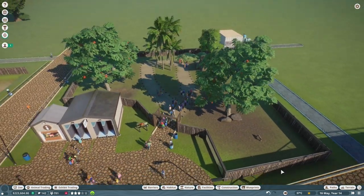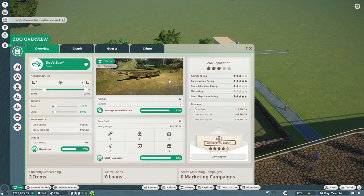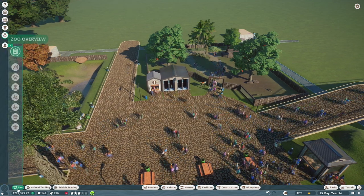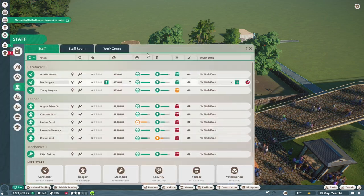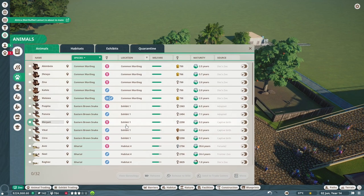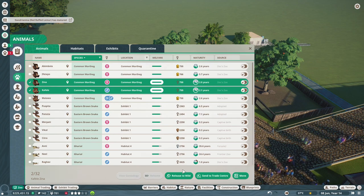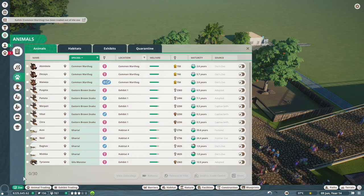If we have a look at our zoo overview - animal welfare is really good, I'm liking that. Probably time for another security guard - let's quickly grab one. Now let's see - we've got some more animals that just matured. This guy we're definitely getting rid of, and that one too. That's going to be just fine - at least those two to the wild. Not too great for 14. Then in terms of our lemurs, let's try and get rid of that one now. We'll get rid of this older one over here.